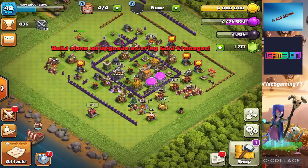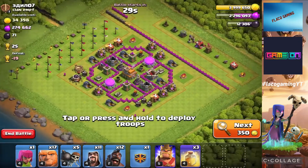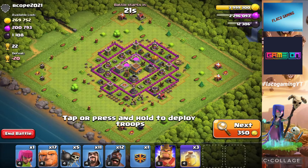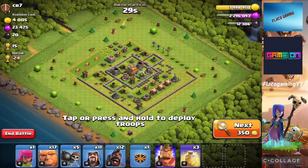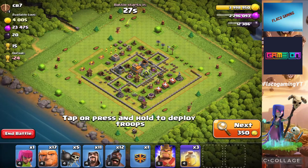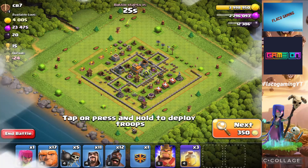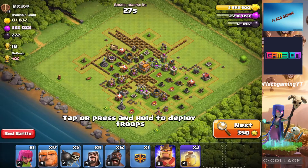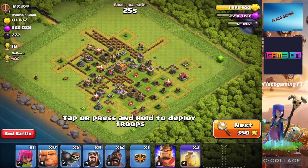Now that we got our army ready, let's go ahead and look for a decent base to match. We mostly look for elixir — that's pretty much the main thing. We got a lot of gold, we're almost maxed with this Town Hall 7. I can't wait, we're finally gonna move on from this account after we get down to a different account. It's gonna be a new series, it's gonna be really fun — I already planned it out. I just can't wait to finish this series, we're almost done.